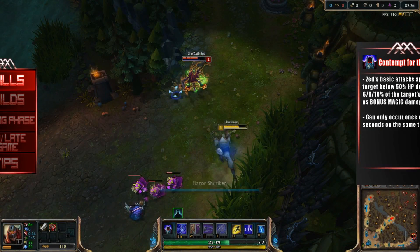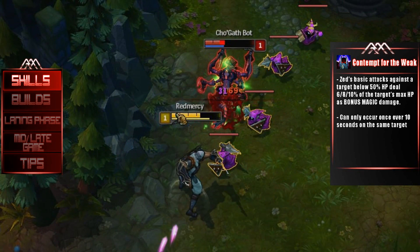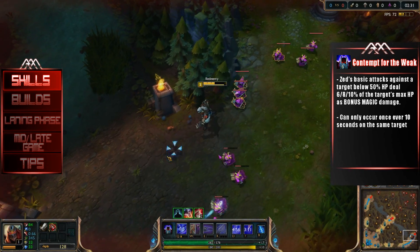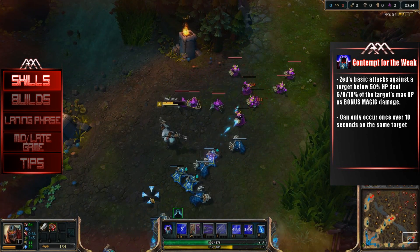Zed's passive, Contempt for the Weak, pretty much lets his basic attack against a target below 50% HP deal bonus magic damage that is based off of the target's max HP. It also puts a small debuff icon on the target because the same target cannot be hit again by this passive once every 10 seconds.